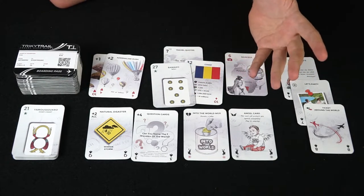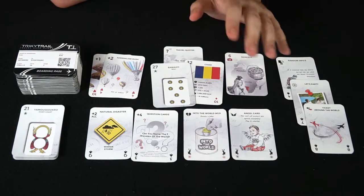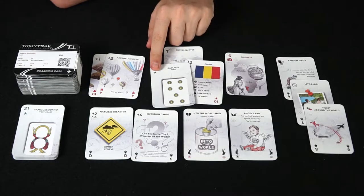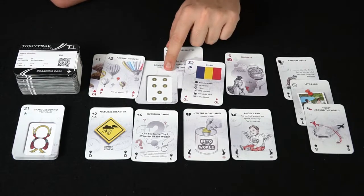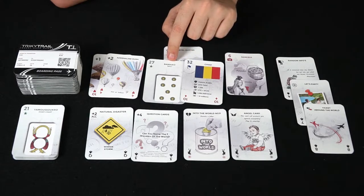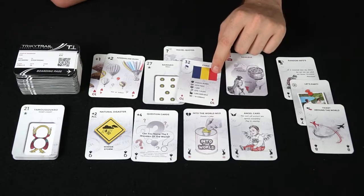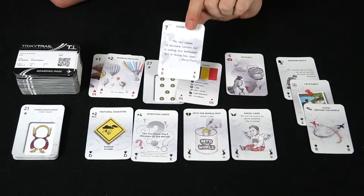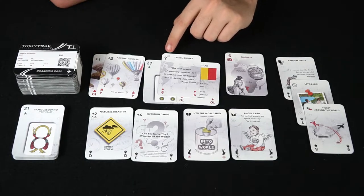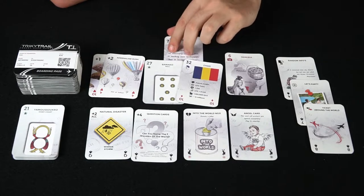Normally in the game you're going to be having one card get flipped over, and you're going to try to match the number or the symbol, trying to empty your hand of cards. Whoever can empty their hand of cards first is the winner. For instance this is a 27 and a star, this is a 32 and a flag. But they also serve another purpose — as you can see there is a country and a capital over here, and this is a country and its flag.